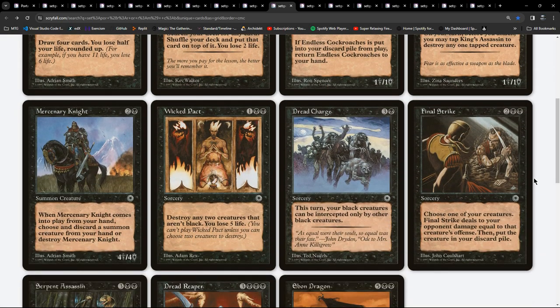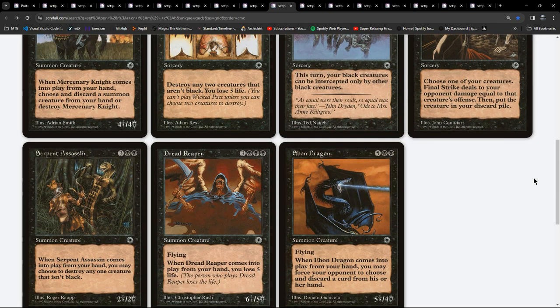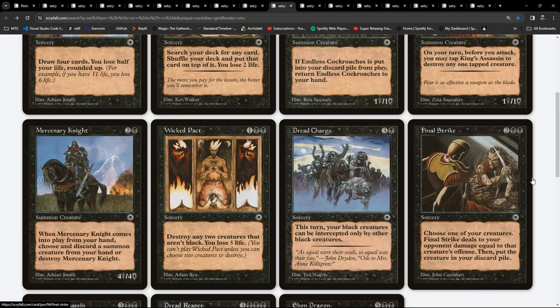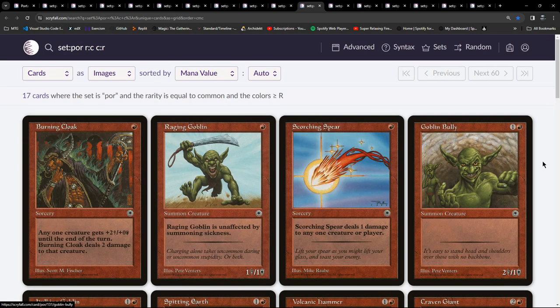Dread Reaper - a 3/3 black flying, when it comes into play from your hand you lose five life, so that's six to cast for a 6/5. Ebon Dragon - flying, when it comes into play from your hand you may force your opponent to choose and discard a card. So at rare we've got discard. For the blue-black combination they were calling it 'Card Domination' - card draw in blue and forcing your opponent to discard in black, trying to get card advantage with some interesting creatures to swing with.